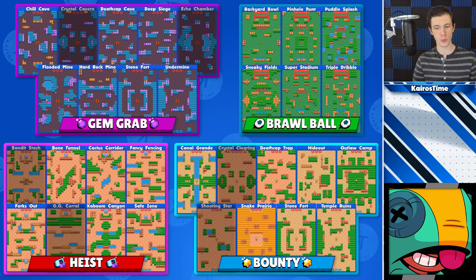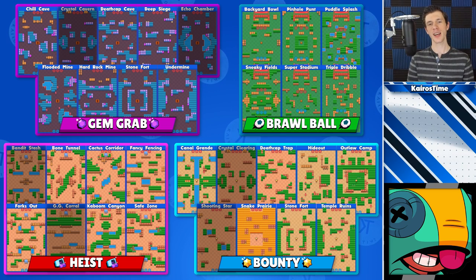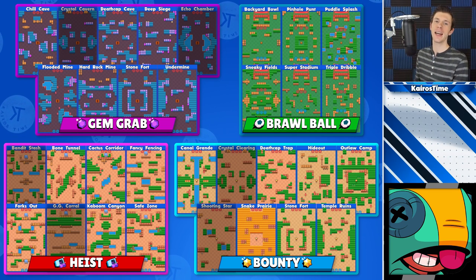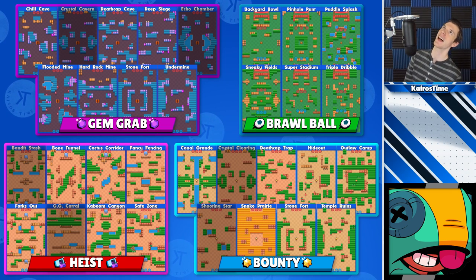And lastly, we've got Leon, who thrives on maps with either lots of walls or a medium amount of walls. More grass is better for Leon, because that's more places for him to activate his super. As I'm making this video, Leon is incredibly strong, so he can be played on every Gem Grab map with randoms, excluding Crystal Cavern and Echo Chamber. He can be played on every map in Brawl Ball. For Heist, he can be played on every map other than Bandit Stash or GG Corral. For Bounty, he can be played on every map other than Crystal Clearing and Shooting Star.